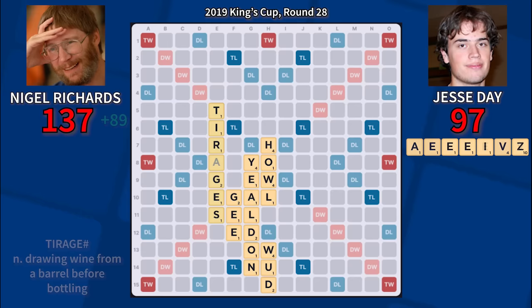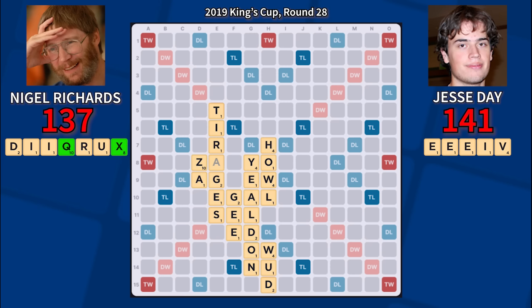Jesse quickly answers with Za for 44, and Nigel draws both the Q and X together after his bingo. Typically, with multiple high-scoring tiles on your rack, you'll look to unload one and then the other in a two-turn sequence. Nigel has some solid options here, including Dixie for 28, setting up a nice spot to play QU words forming Chi, or Quid for 33, dumping his Q for a strong score. Rather than play either of those, he plays the totally insane-looking D for just 12 points.